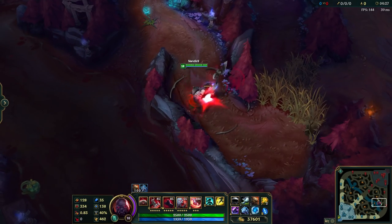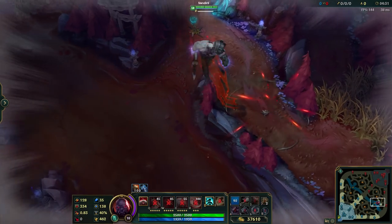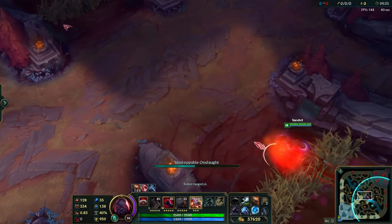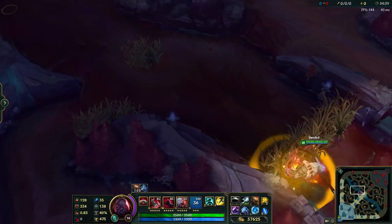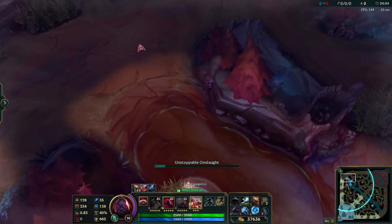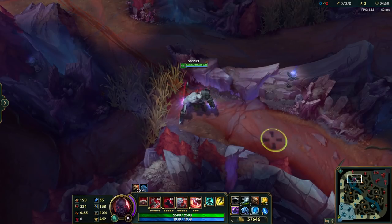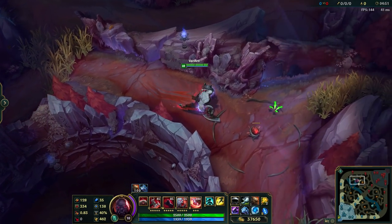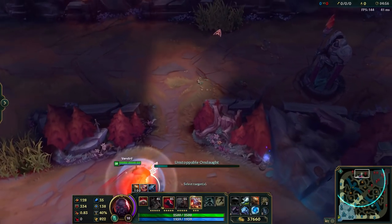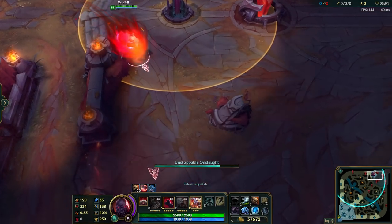Here is a really interesting one — the original example that a friend showed me — which was Sion ult. Basically what you can do is get knocked up, use QSS, and then follow up with your Sion ult really fast. It's pretty nice. Maybe you can use it as a way to escape — like imagine you get knocked up and someone else gets knocked up, so you can possibly QSS and channel your ult without hitting them. That's what I think is possible, and it's certainly worth trying.